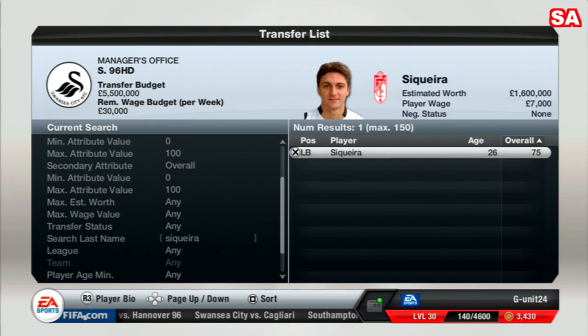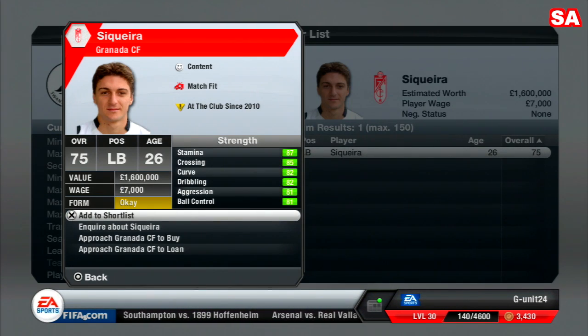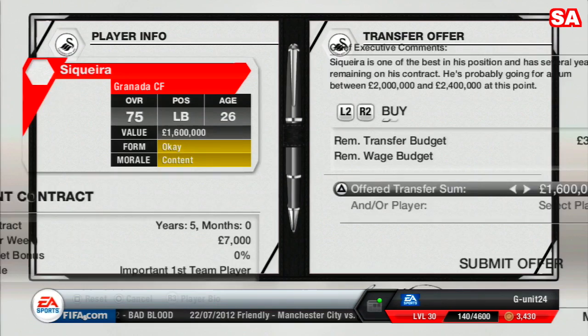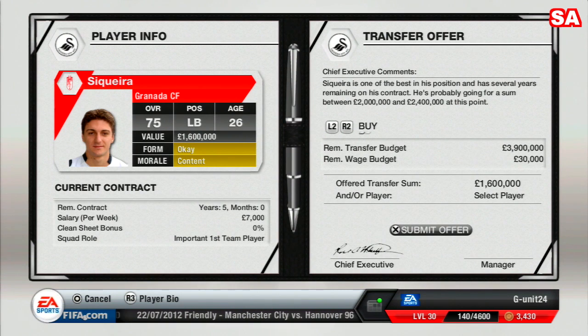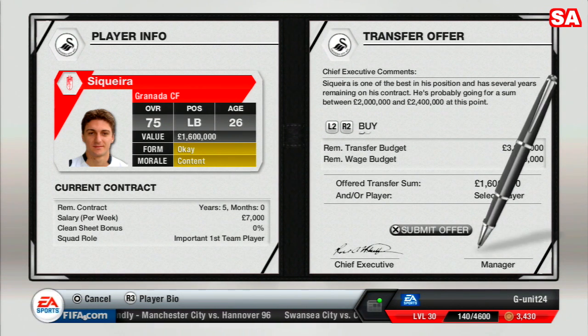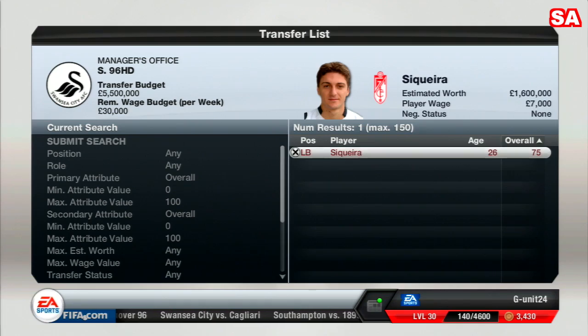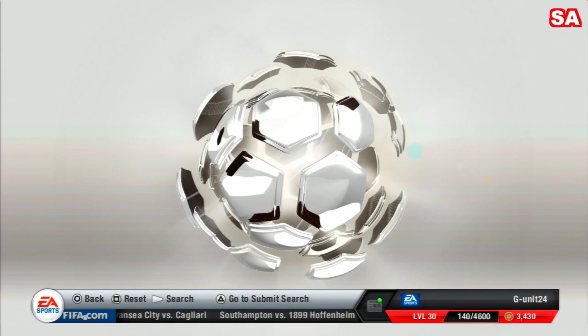The left back is 26 years of age, rated 75 overall, estimated worth only 1.6 million with a player wage of only 7,000. He has very good stamina, crossing, curve, dribbling, aggression, and ball control — a very good attacking player who is young and cheap. We'll approach Granada CF and offer 1.6 million to start.